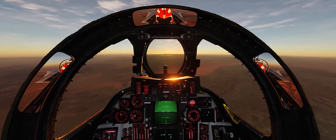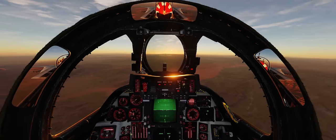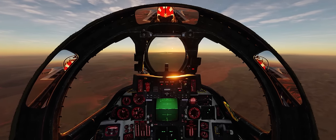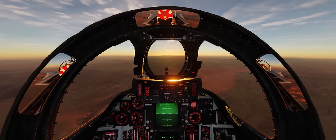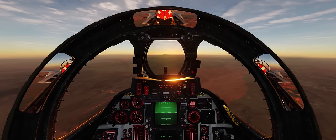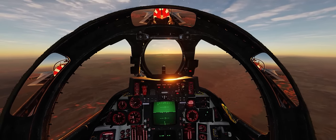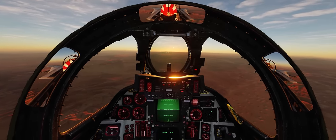Players' first response when they see an enemy aircraft on their RWR is usually to dump their drop tanks. I highly recommend against that, because in a BVR engagement you'll be using afterburners quite a bit to maintain an energy advantage. That burns a ton of fuel, and many players find themselves in a fuel-critical situation in their very first engagement. Only drop those tanks when you know all the fuel is gone from them.